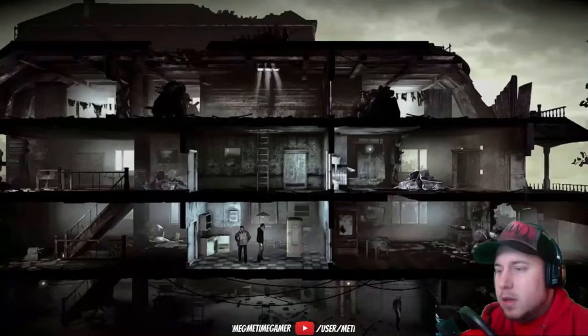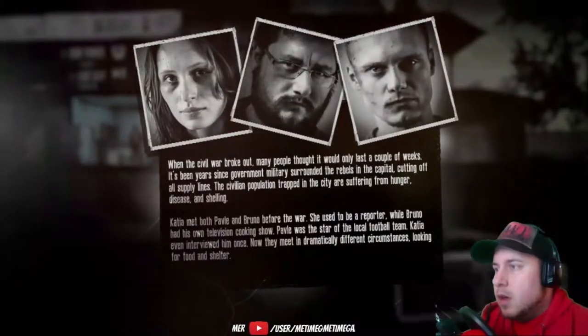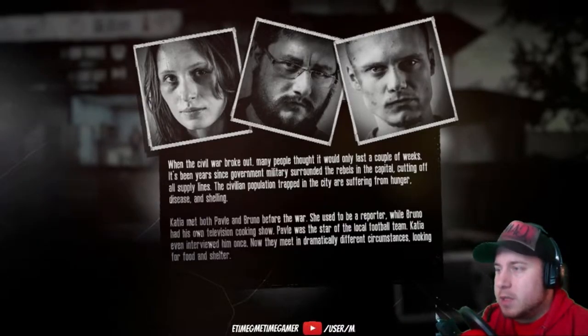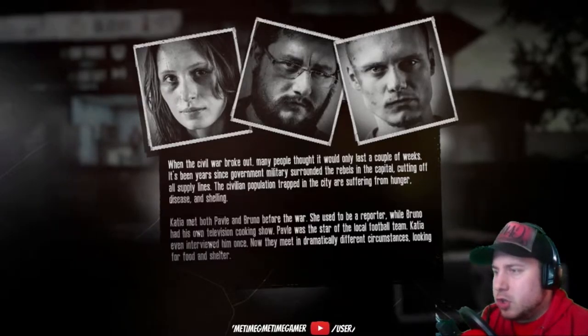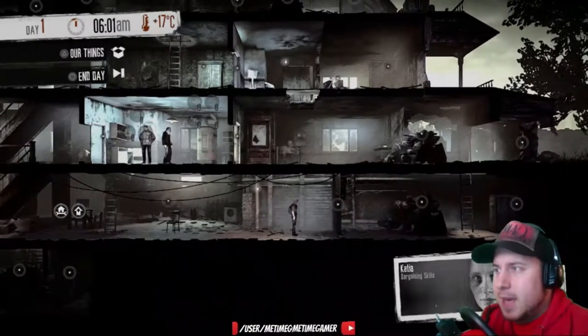When the civil war broke out, many people thought it would only last a couple of weeks. It's been years since the government military surrounded the rebels in the capital, cutting off all supply lines. The civilian population trapped in the city is suffering from hunger, disease, and shelling. Katia knew both Pavel and Bruno before the war — she was a reporter, Bruno had his own TV cooking show, and Pavel was the star of the local football team.